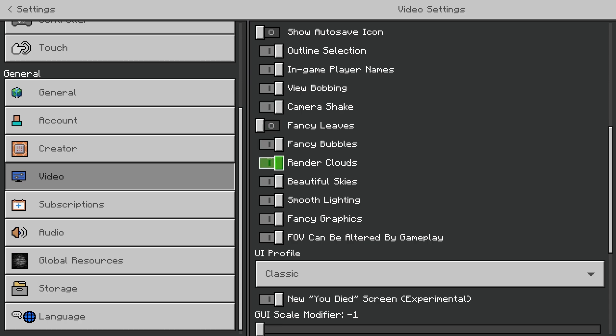So you want to have fancy leaves off, fancy bubbles, render clouds, beautiful skies, smooth lighting — actually turn that off too. Fancy graphics is what's going to make a big impact.